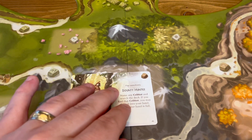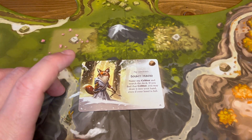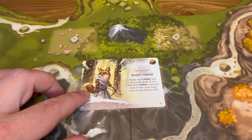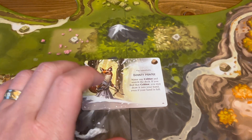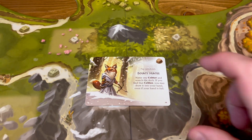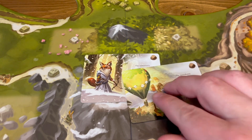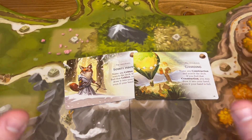Number 5 is the Bounty Hunter, which pairs with Cloud Song — but instead of a construction, it's a critter. So if you have the Castle and a ton of common constructions and you need the King — especially if you have a lot of events and want that King — you can use the Bounty Hunter to name the King and hopefully pull him out of the deck. These two really go hand in hand.